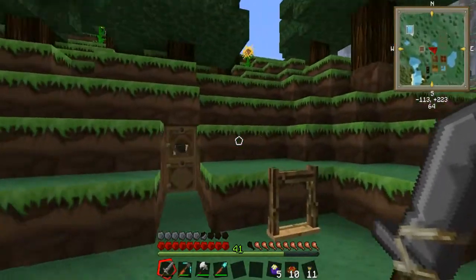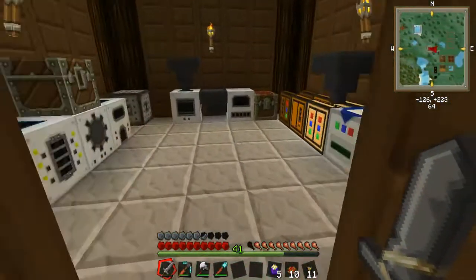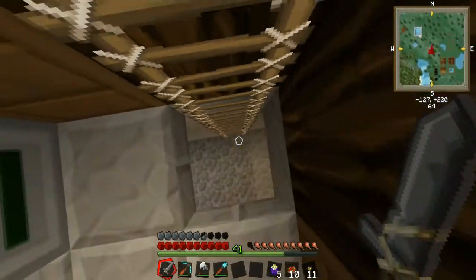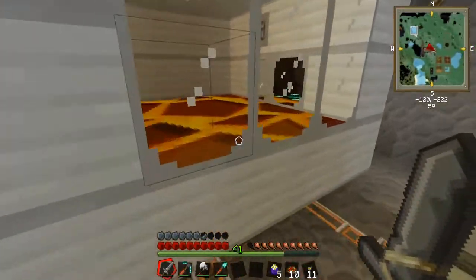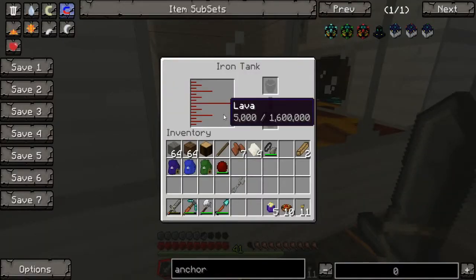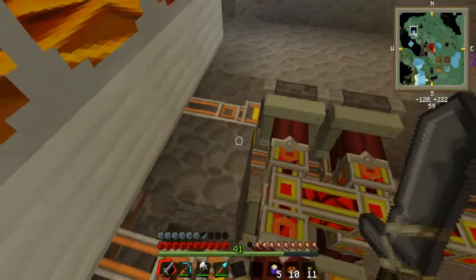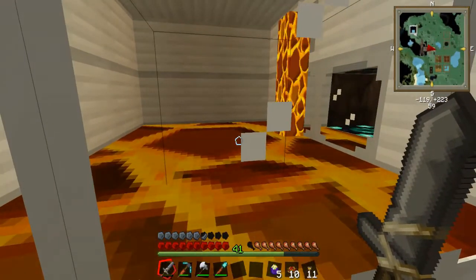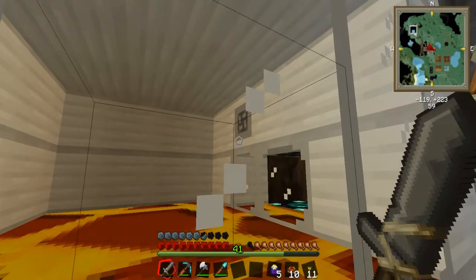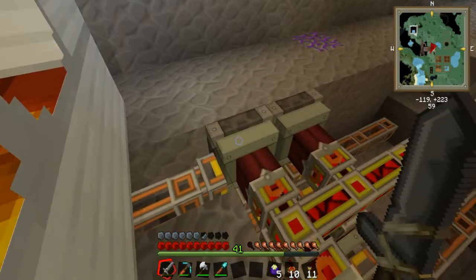Okay, so here we are — we're back at home. Let's head downstairs and see how it looks. And we definitely are getting lava. That's good. As you can see, this is an enormous tank, but I wanted to make sure it was going to work properly. So there's some lava in it. And the world anchor must be working because lava is still pouring in.